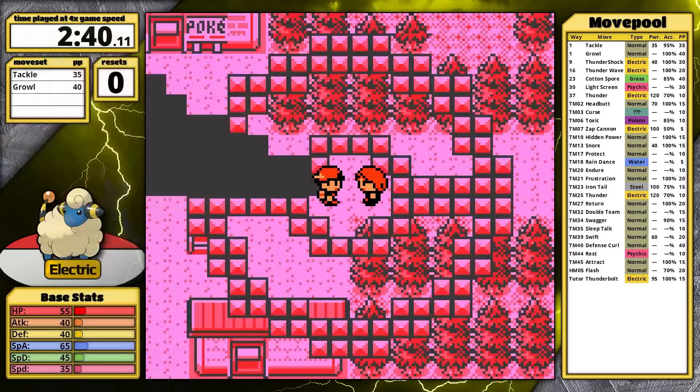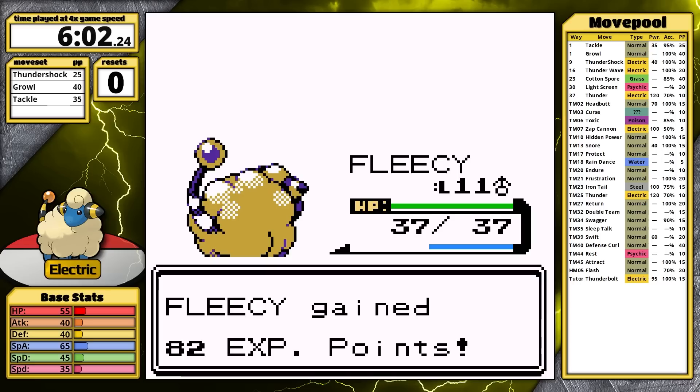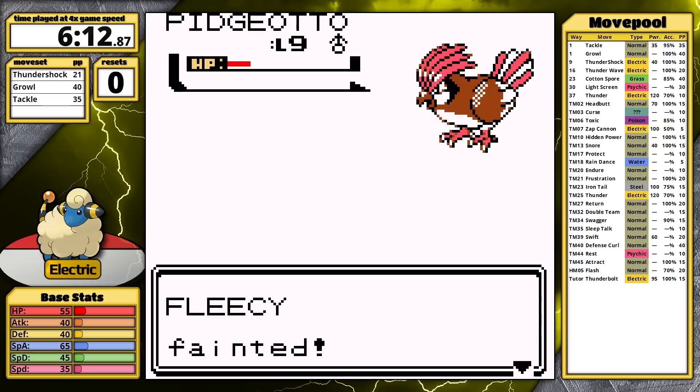So let's see how Ampharos does in its next playthrough. The first major change is that I'll be facing off against the rival when he chooses Chikorita. Hopefully this is going to provide a little bit more of a challenge. However, the first fight is just slower — it's not more difficult, it's just annoying. Falkner is next, and he gets really annoying with Mud-Slap — it causes Mareep to miss, and eventually he wins. That's an early reset.